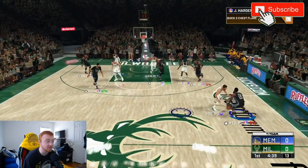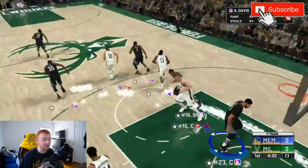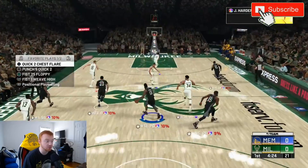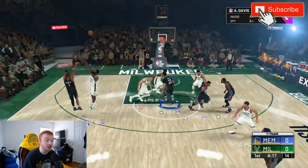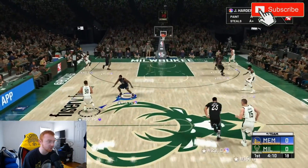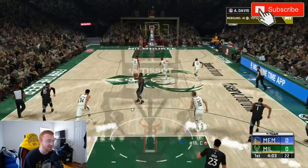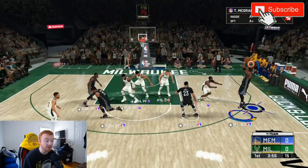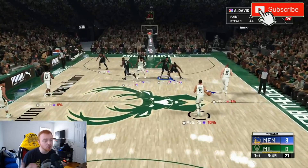Hit L1 if you're on PS4 or LB if you're on Xbox and you can begin to run the play. This first play — Quick to Chest Flare — you guys can see right here, the player is going to hit this quick little cut. Right as he's hitting that cut you can sometimes pass — the way the play is supposed to work is the player will cut in and then immediately cut back, and you actually will get that wide open three right there.